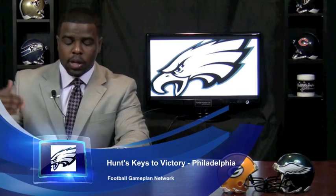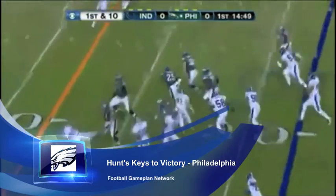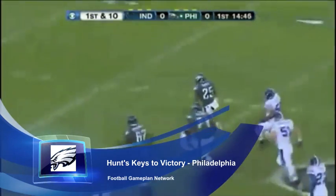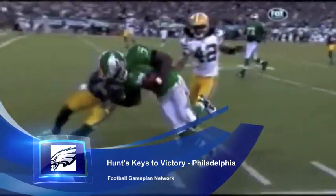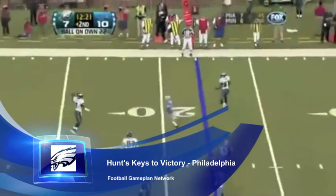Offensively, you want to loosen up that pressure with the run. LeSean McCoy back there is an outstanding tailback — get him involved early. Neutralize that pressure by running right at it; get physical at the line of scrimmage against the Packers' front. Get Vick on the move early — a lot of bootlegs, a lot of waggles, a lot of screen passes. That way they can't key on where he's going to be in the pocket and turn up that pressure.